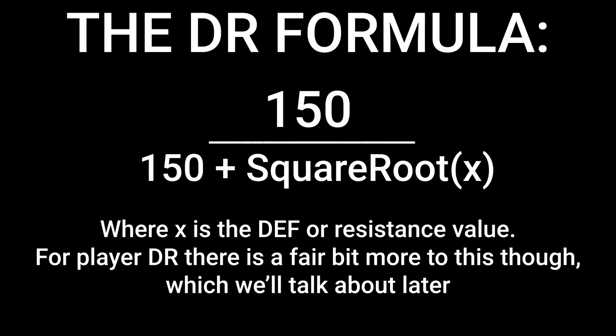I don't know who derived the correct formula initially, and I also kind of don't care because I wasn't even playing the game at the time, but within the community it is pretty generally well known that the defense to DR equation is 150 over 150 plus the square root of defense. How to properly factor that into player DR is something we will talk about another time because it is not that simple. But in regards to boss DR, that is pretty much it — it is fairly straightforward, be it for defense or attribute resistance. You just plug it in and get your DR value. There are also sources of defense and resistance penetration or shred, but we will talk about those on a case-by-case basis in future videos.